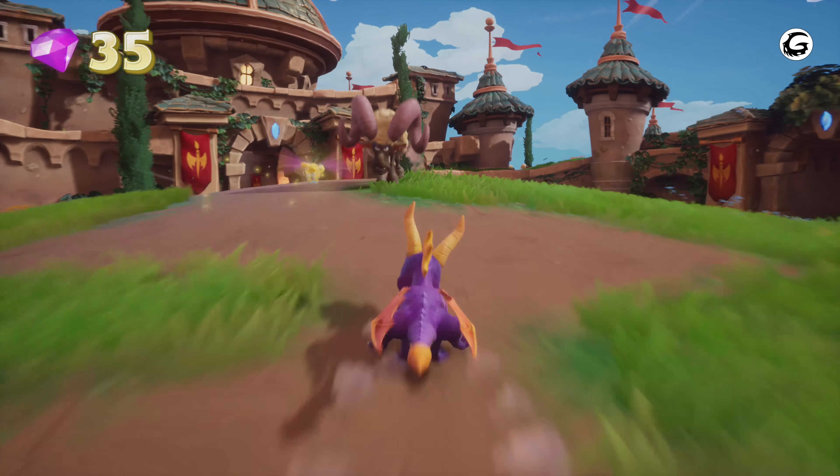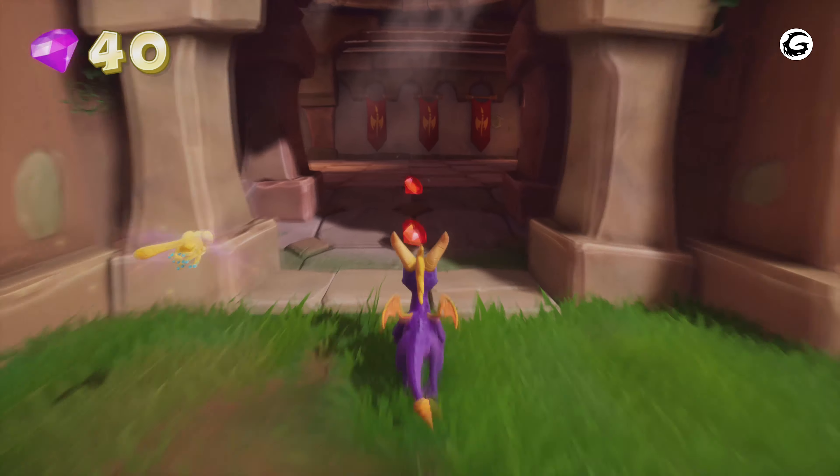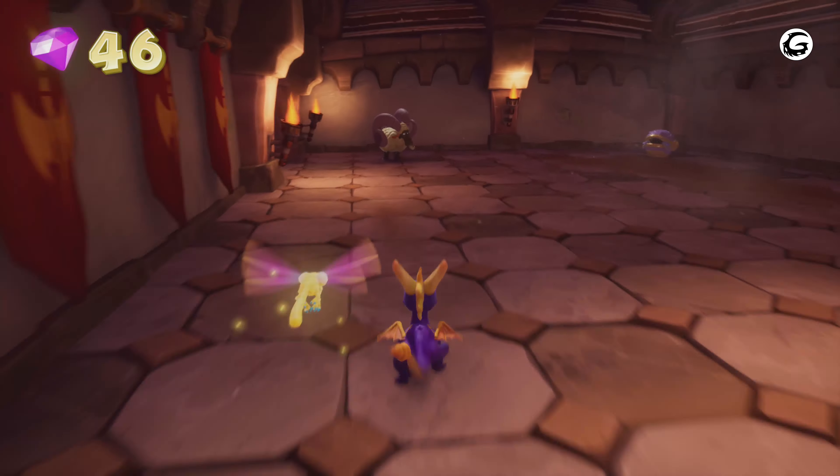The best advice is just follow this guide and you'll be good. Kill this last ram and then head straight to this room, collect these two gems here, make a left, get these two treasure chests, kill another ram, and get the life on the right side.